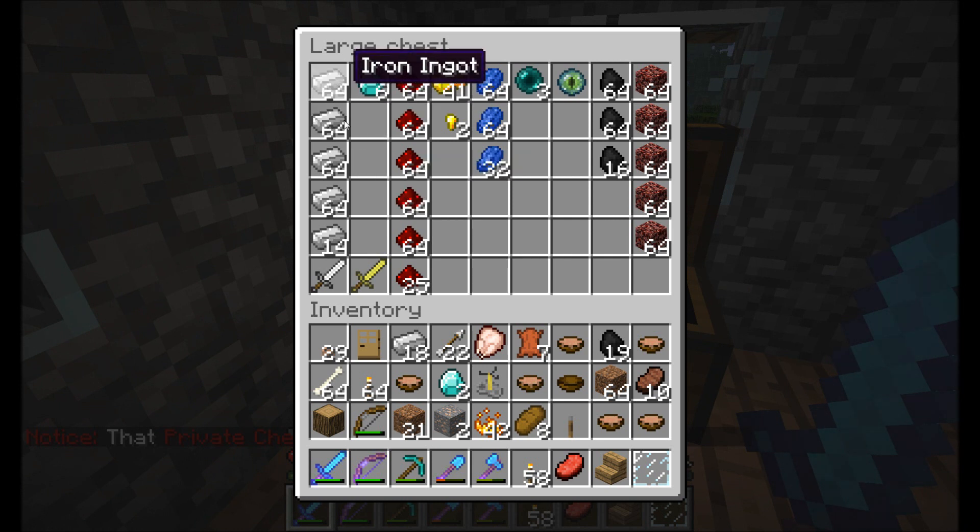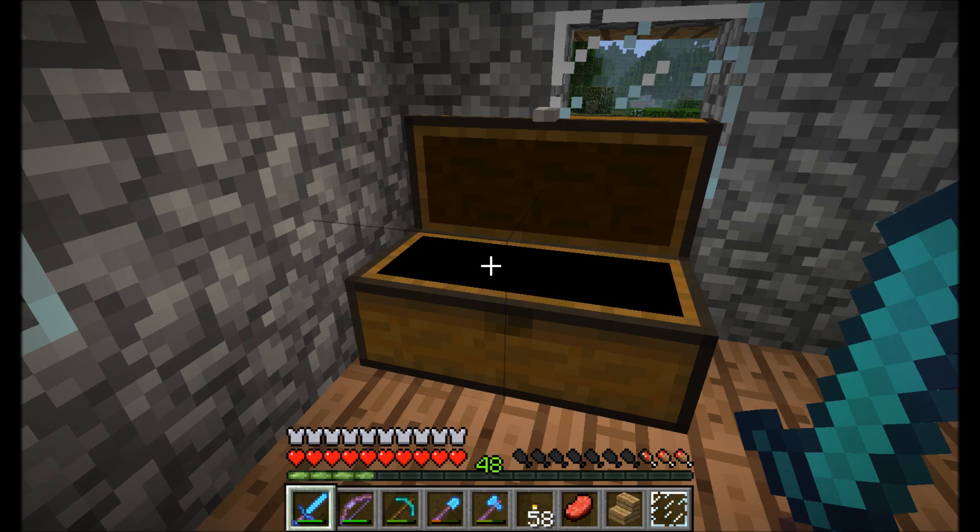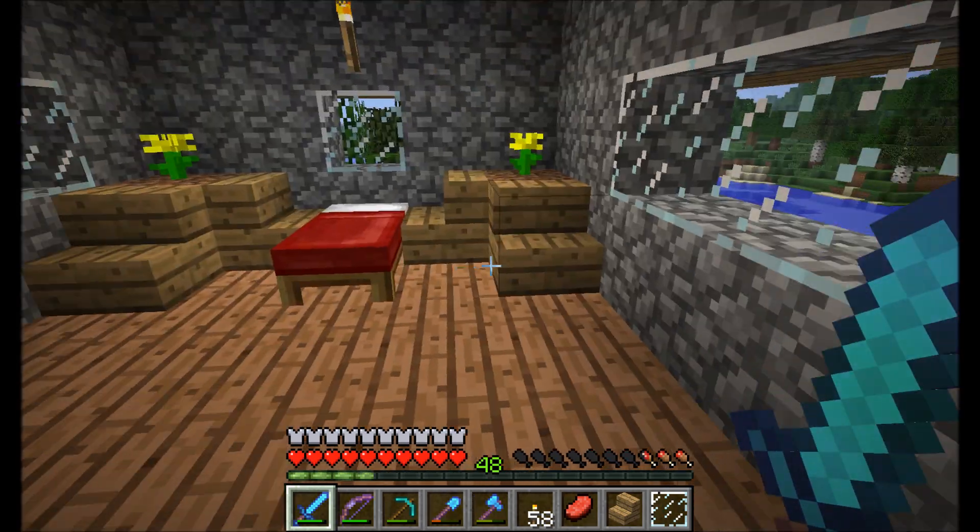Dave's apparently been mining. Look at this — 64 stacks of iron, six diamonds, and an Eye of Ender. He's been going all out. Gold sword, iron sword. Not gonna steal any of his stuff, of course.